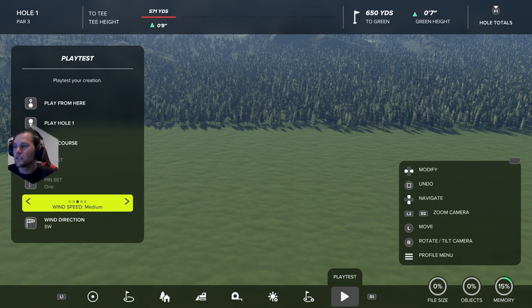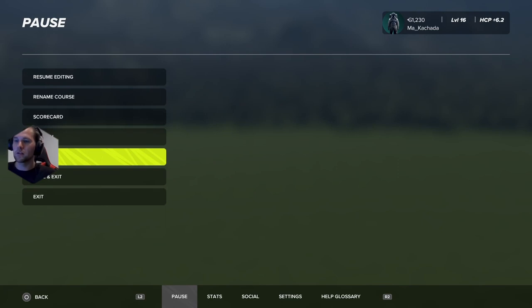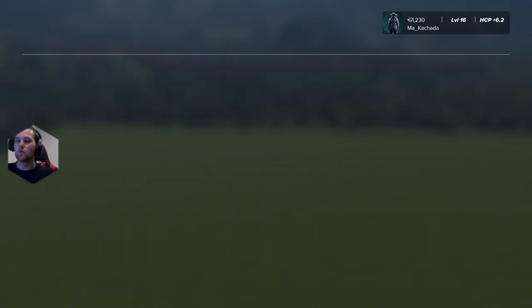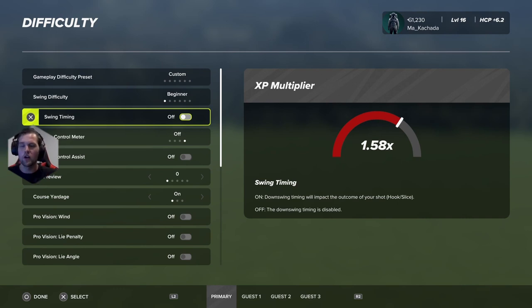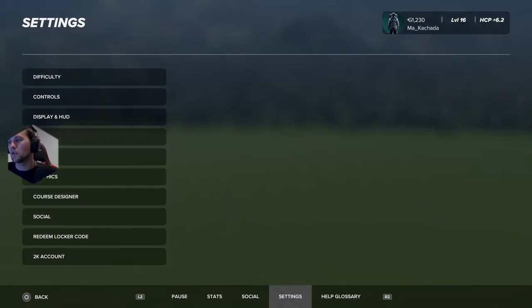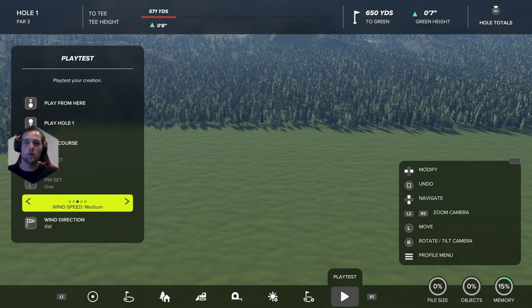The only things that matter are what I've set in the game. Wind speed is currently on medium. I also want to cover the settings — a lot of people will look at the meter and say it's too easy. The reason I set it up this way is to remove unknown variables. Swing difficulty is on beginner so I have the biggest white section, avoiding fast or slow swings that affect distance. I also turn off swing timing so hook and slice don't affect distance — I want the ball to go as straight and as far as it's supposed to.